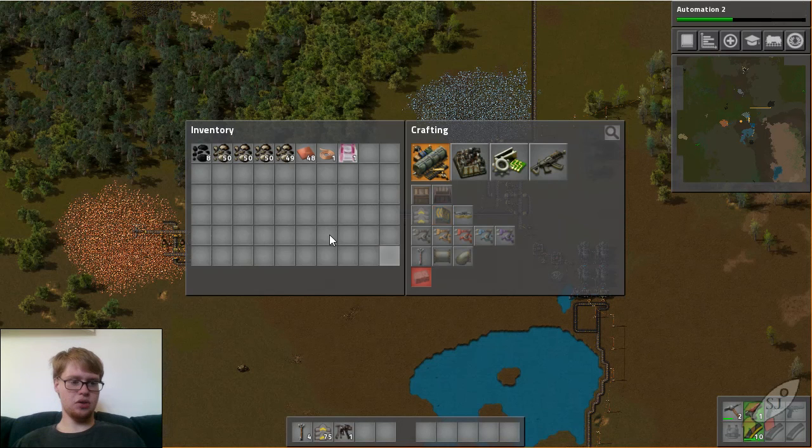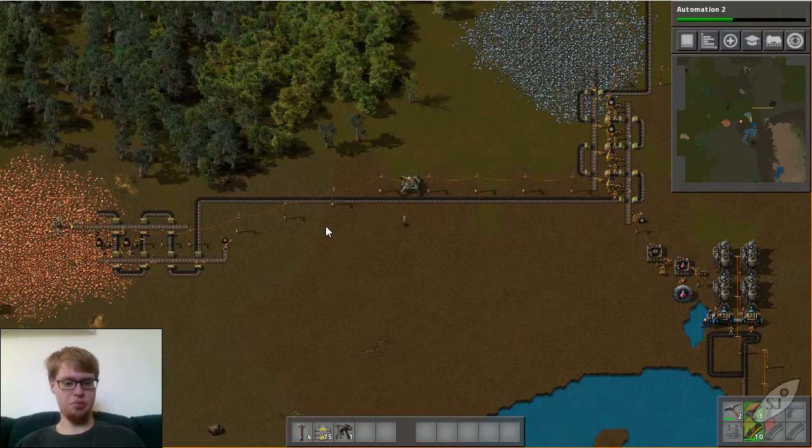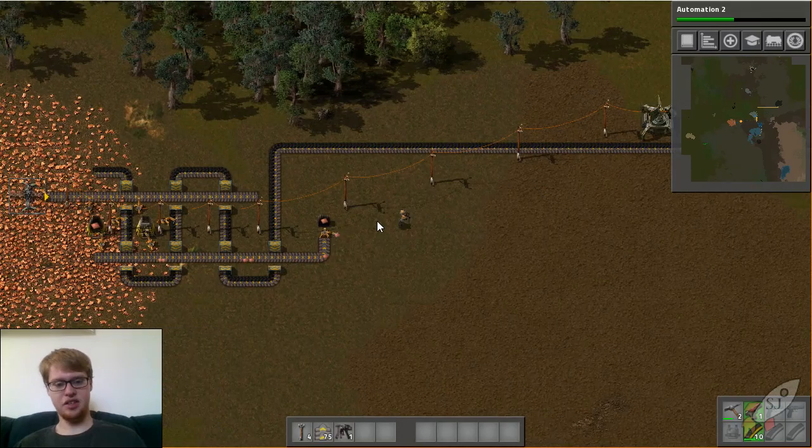I have plenty of stone and plenty of copper right now. I'll grab just a stack of copper and start getting some trees so I can get the electricity extended.